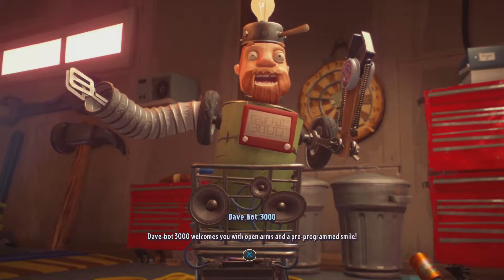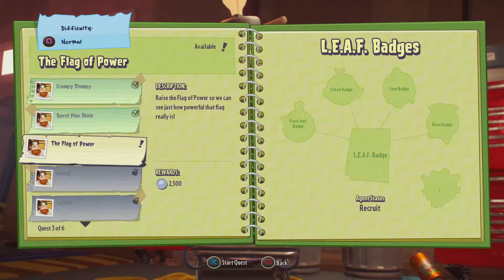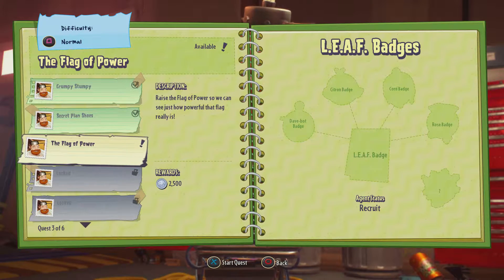Let's go ahead and talk to DaveBot3000. DaveBot welcomes you with open arms and a pre-programmed smile. We've done that, and now we can go on to the next one — we'll do that in our next video. I think we're nearly halfway through. Raise the flag of power so we can just see how powerful that flag really is — we'll do that in the next video.